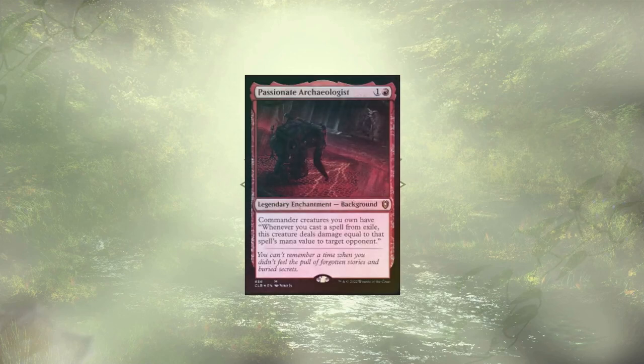Last up is Passionate Archaeologist. While we are exiling cards, we're also playing some off the top of the deck. With that division in the deck where we're kind of doing it both ways, I feel like it's still good here, but it's not as great here as it was in Timey Wimey, which is why it didn't quite make the upgrade guide.